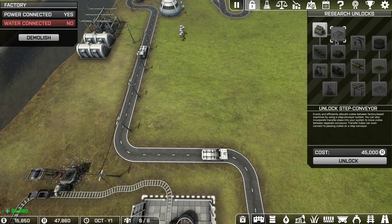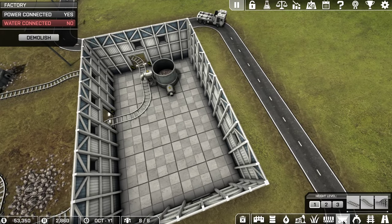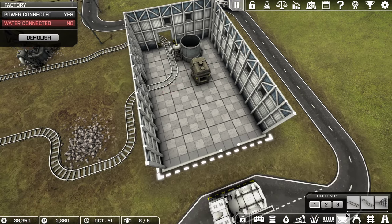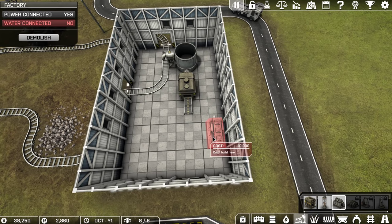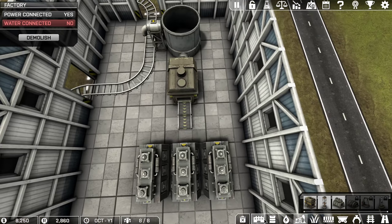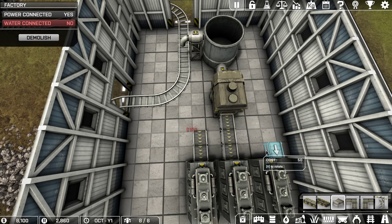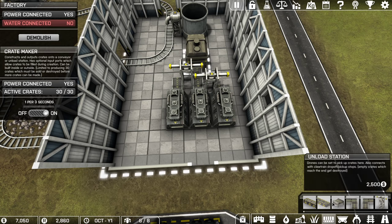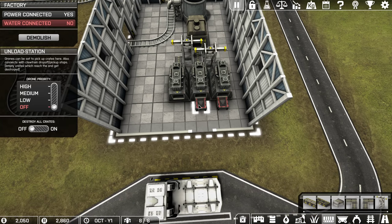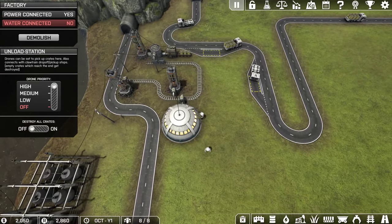Now that I have the step conveyor, I can send crates from the crate maker of raw ore to multiple refineries. Let me lay them out — one, two, three refineries. The way this works is the step conveyor sends material like this, and then a transfer claw grabs material from the crate maker over to these individual refineries. Then we can have unload stations on each of these refineries, meaning our throughput is a lot higher.